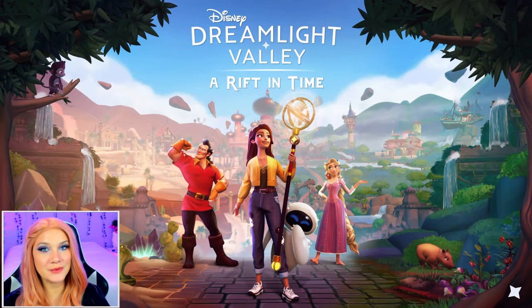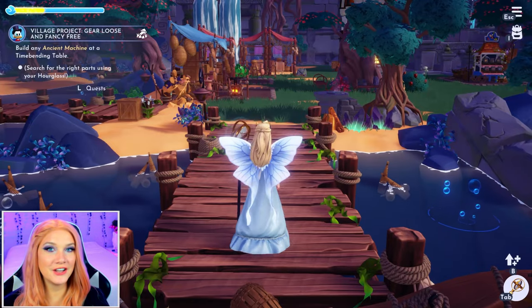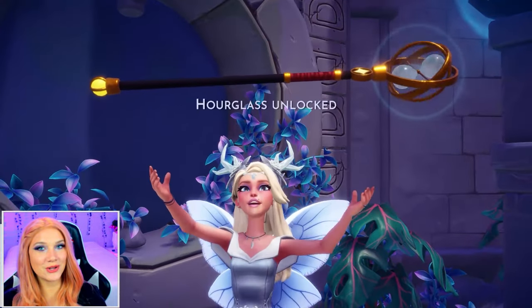Timebending is a new game feature that comes with the expansion pass, A Rift in Time. So first things first, you will need to own the expansion pack. Once you get to Eternity Isle, just follow the main story until you get a quest with Eve and she will give you access to the Royal tool.